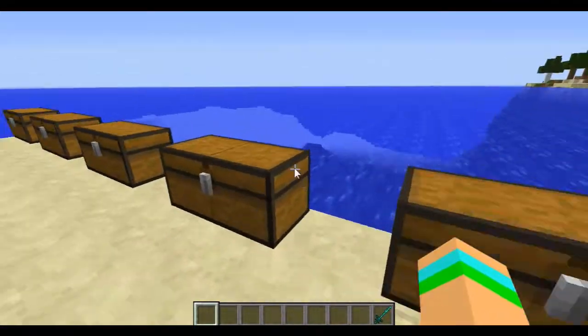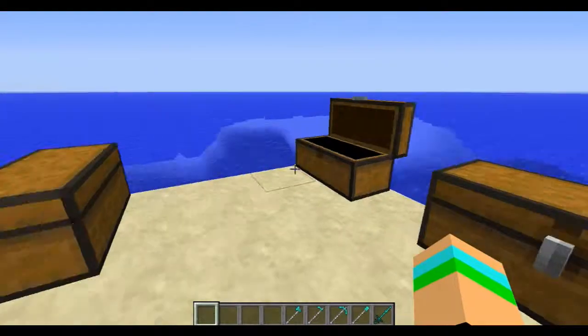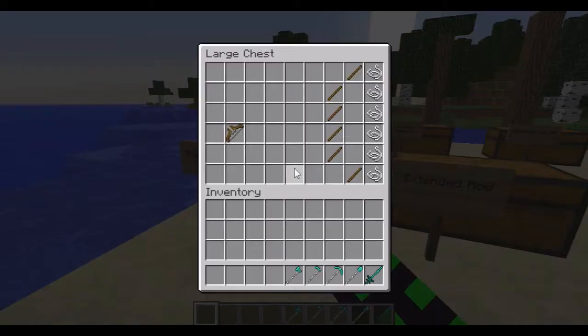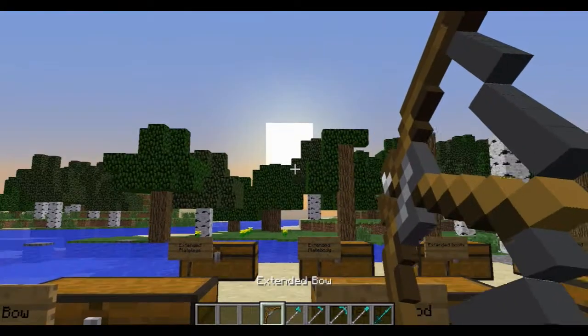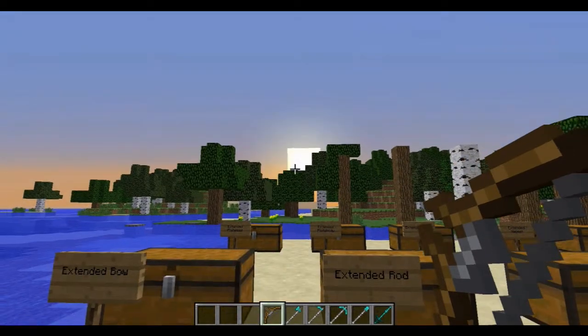I'm going to take one of the extended diamond versions now and show you exactly what they do. First of all you have the extended bow — this one shoots incredibly far. Oh my god, so far. You'll never see that arrow again.